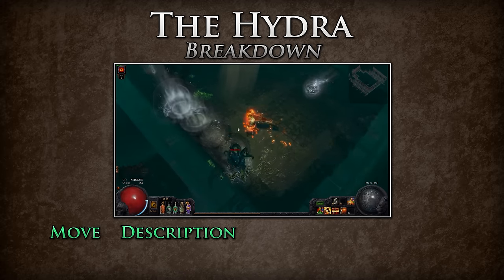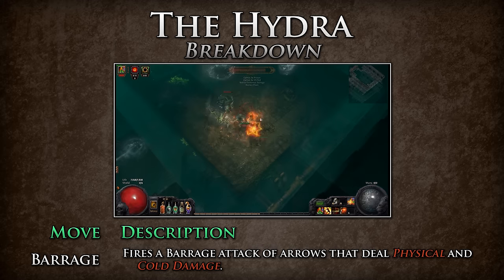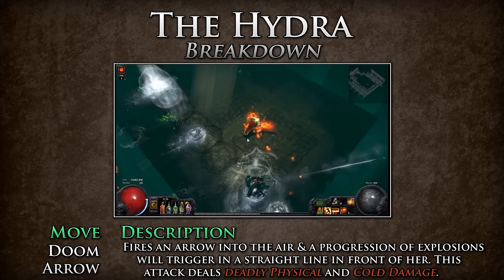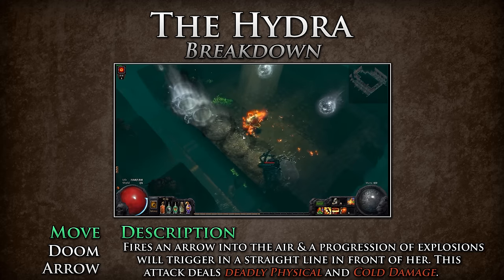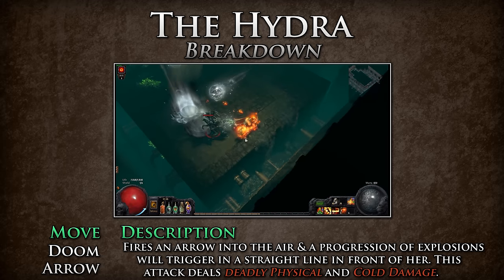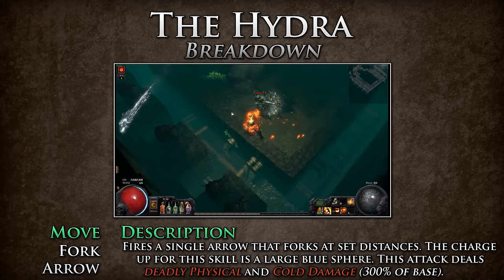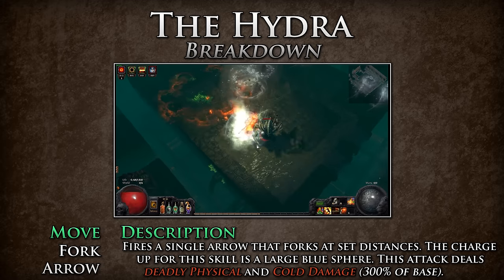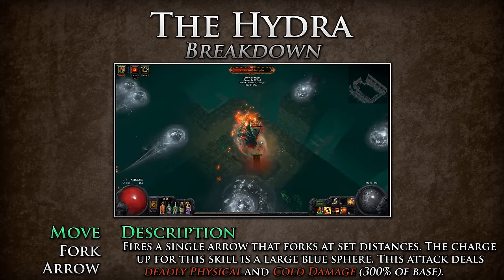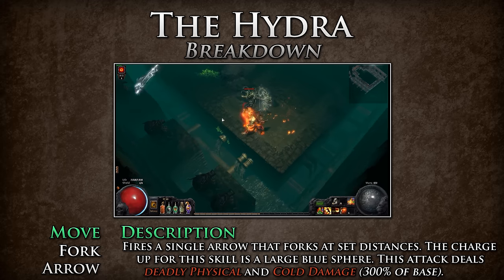The Hydra performs the following moves. Barrage — fires a barrage attack of arrows that deal physical and cold damage; move to the left, right, or behind the Hydra to avoid this move. Doom Arrow — fires an arrow into the air and a progression of explosions will trigger in a straight line in front of her; this attack deals deadly physical and cold damage and can overlap — move to the back of the Hydra to avoid it. Fork Arrow — charges up and fires a single arrow that forks multiple times at set distances. The charge up is depicted as a large blue sphere on top of the bow. This attack deals 300% of her base damage in physical and cold damage and is very deadly. Move behind the Hydra or to the left or right of the projectile, as it fires in a straight line and forms a heart-like shape around her.